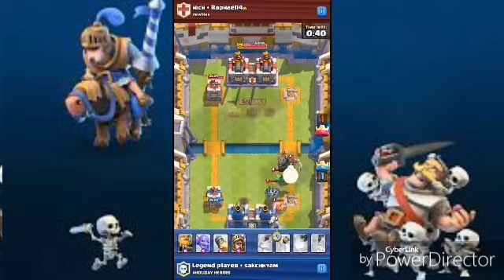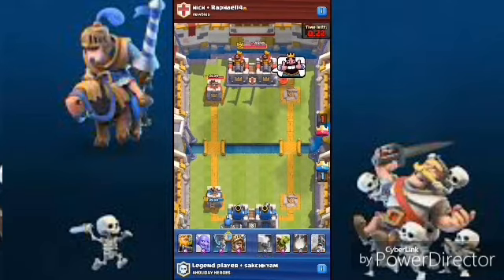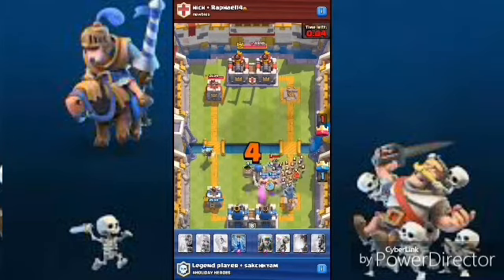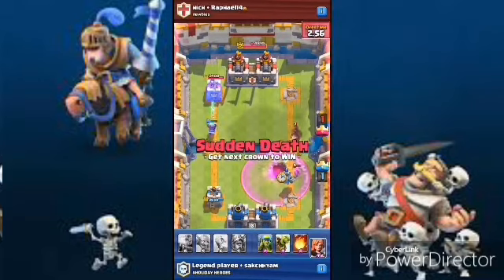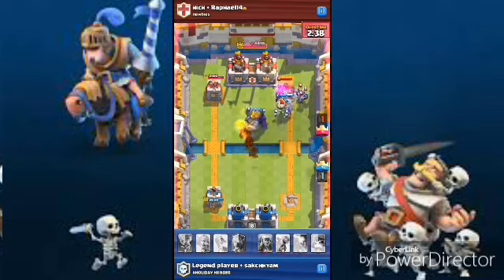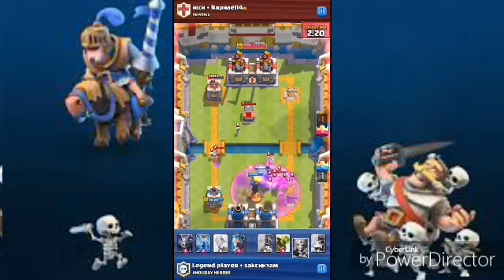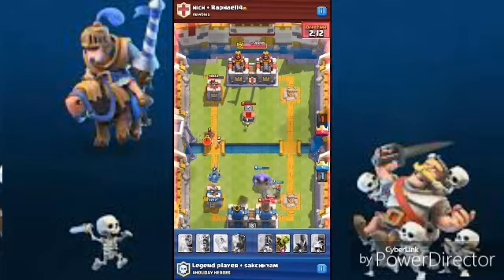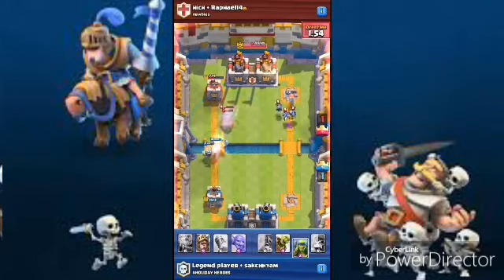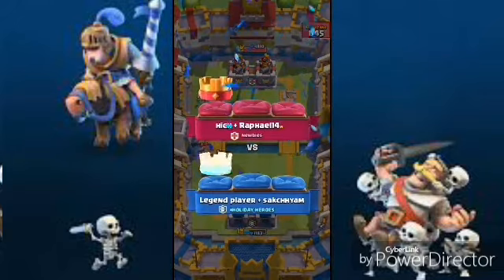He took our tower out eventually, that was a pretty bad play on our side but a pretty good push from the opponent. It was pretty hard for us to defend. He's pushing very hard right now. Already 1000 plus in the left lane tower. He dropped a rocket, I dropped a golem barrel — great play.